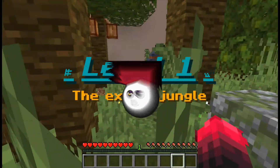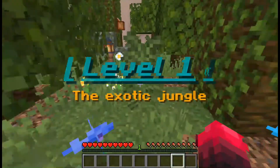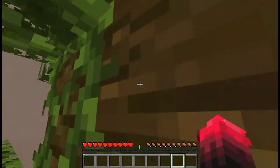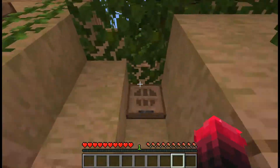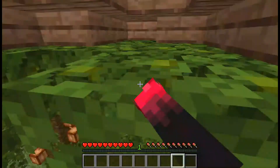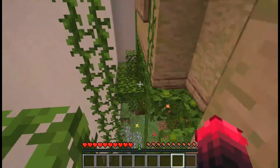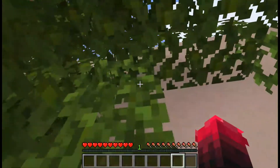Our game has started and it is Level 1 — the Exotic Jungle. On the Exotic Jungle we need to find the button. This video is going to be a lot of confusion! First let's climb a tree. We've climbed a tree — what is this? There is a secret pathway. I want to go over there but how? Can I go through vines? I think we need to go through vines.